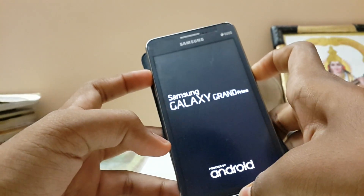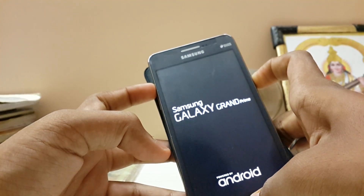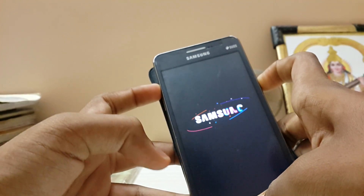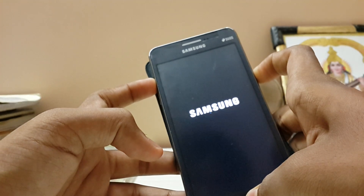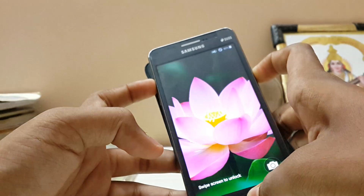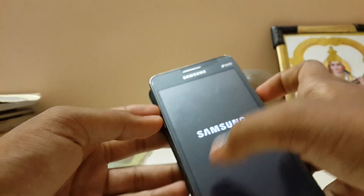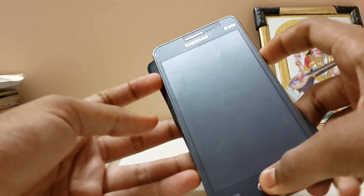I have now gained root access on the Galaxy Grand Prime, so I will do more mods. Someone has uploaded SX weather — but it caused a boot loop. My files and the calculator aren't working either. The 64-bit Snapdragon boot timer is very fast — Snapdragon has really done a great job with boot speed.